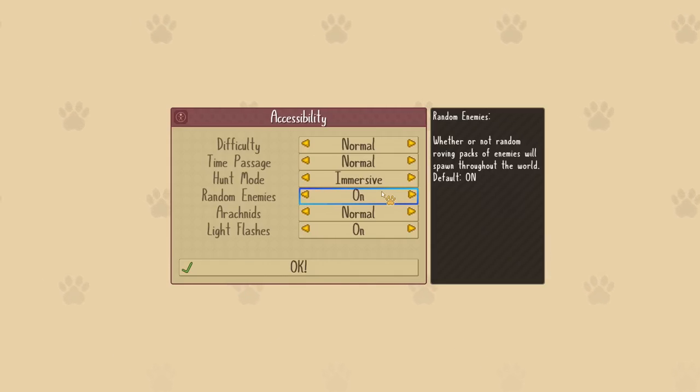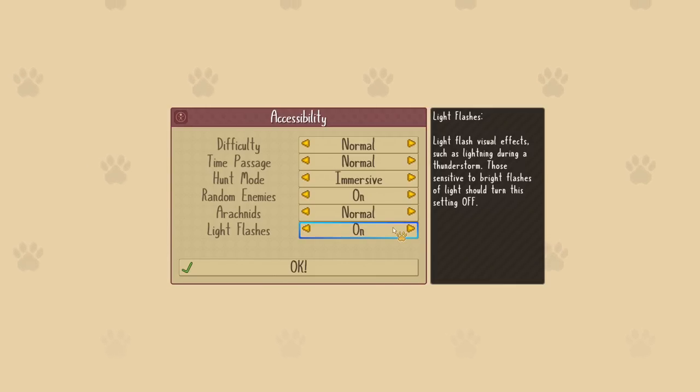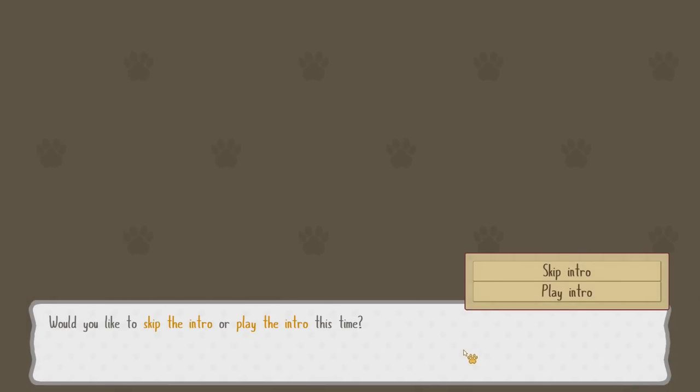Random enemies: whether or not random roving packs of enemies will spawn throughout the world — sure, bring it on, we're gonna fight them! Spiders and spider-like animals will appear, but if you're afraid of spiders there is a toggle for that, which is really nice. Light flashes for visual effects — just be aware there might be some in here if you need to watch out for yourself. If it really seems strobe-like, I'll put a warning in the video description. Okay — and there's a new intro too!